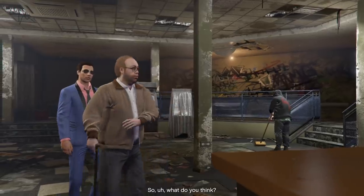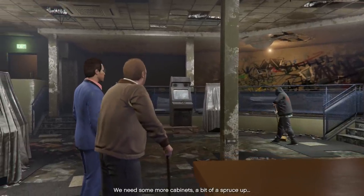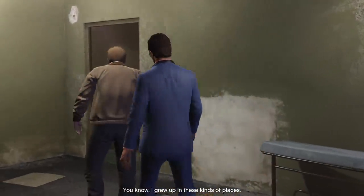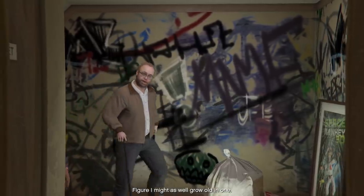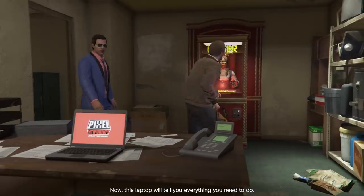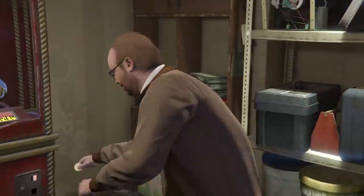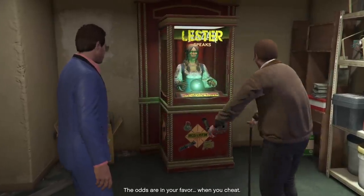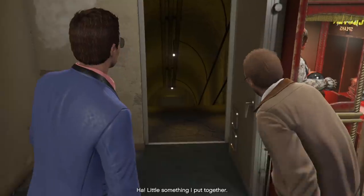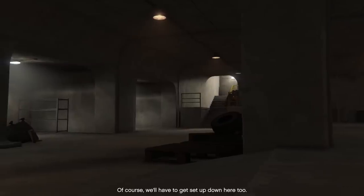Let's go over everything you can own. It starts with Dynasty 8 Apartments and Stilt Apartments, which are $75 each and you can own up to six of them. We'll total up everything at the end of this video so you know just how much you're spending. If you own any one of the yachts, regardless of the model, it's going to cost you $1,000 every 48 minutes.